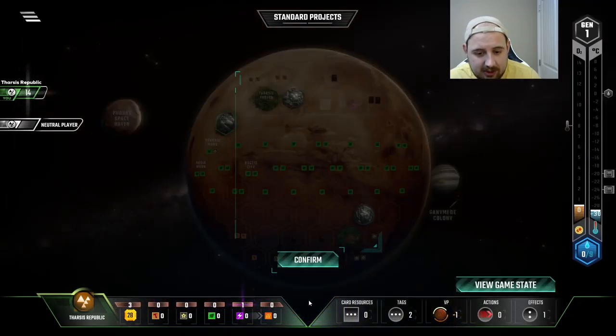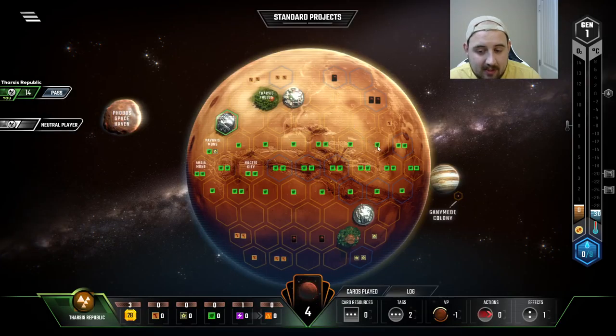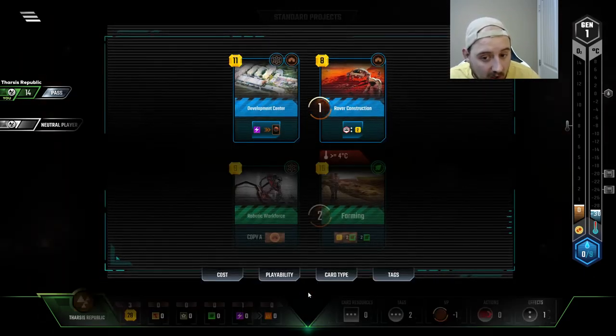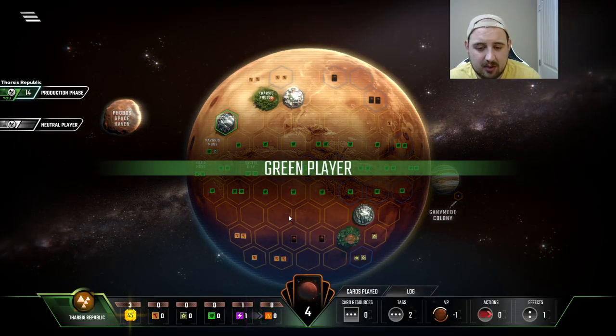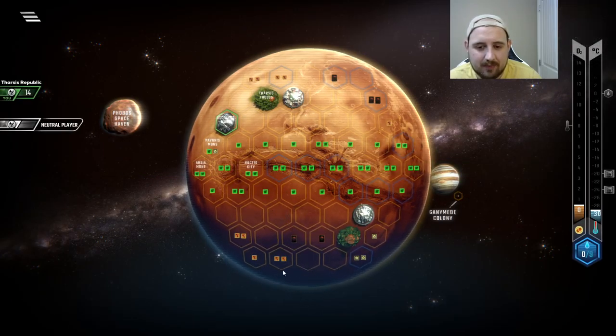Steel and energy. And everything else — there's nothing else that we get out of this generation other than the fact that I could buy two heat bumps, which aren't awful investments, but I'm gonna wait one turn to see if we can get some cards that are better. Because doing standard project asteroids is just not setting yourself up for a big game. Let's be real.